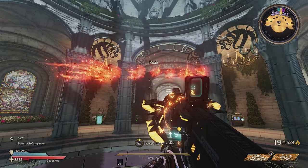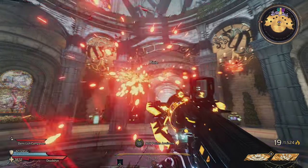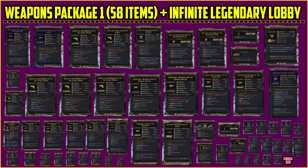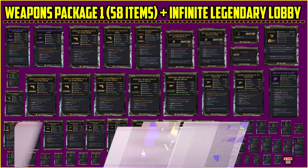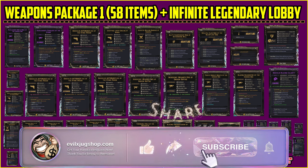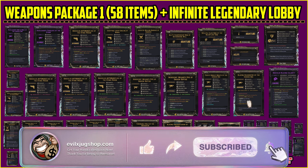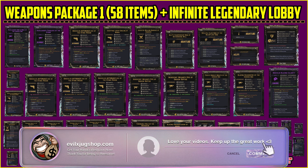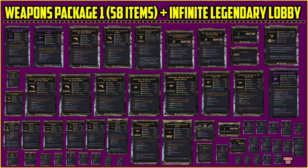There are tons of amazing modded items in this package for this weekend. How cool is it that we are finally getting our seventh class? In this package you guys are looking at 58 brand new items, and there are also some level one items for the seventh class coming out around July 14th to the 21st. These level one modded items will help you rank up and have way more fun with that brand new character being released shortly.